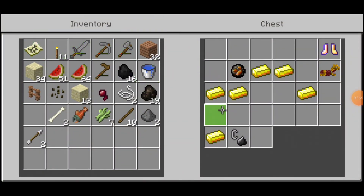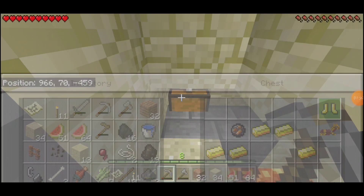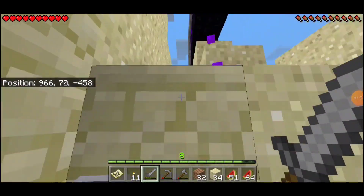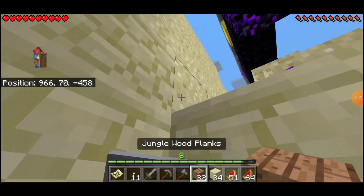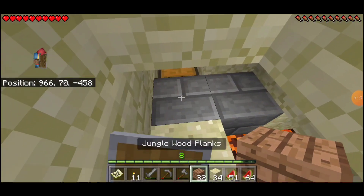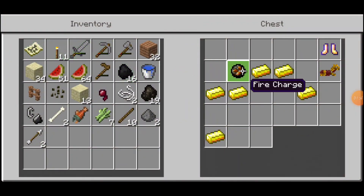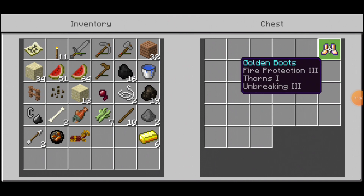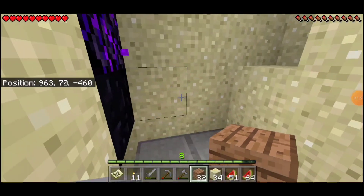Found it! Let's see what I got. Flint steel. So we got a fire charge, some gold, horse armor, and really good boots. Wow, okay. Nice.